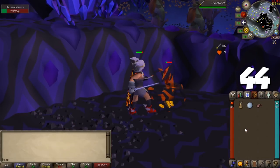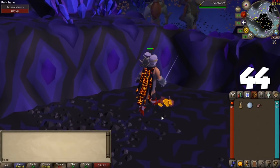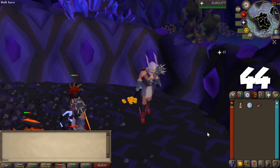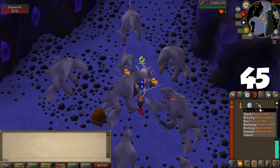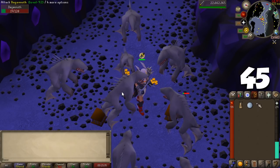If you played in the past, creatures like hellhounds and demons used to drop useless ashes. A recent update made every ash drop in the game give prayer experience — a nice boost to prayer training. Check out items such as the bone crusher and the ash sanctifier, which automatically bury bones and use ashes to give you prayer experience automatically when killing monsters.